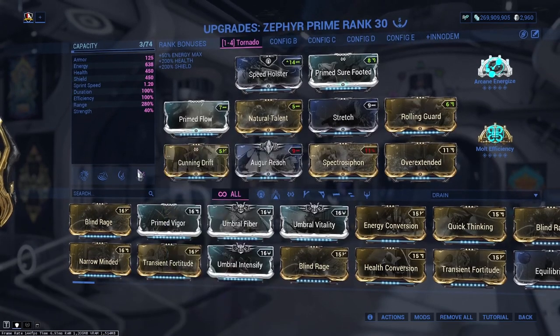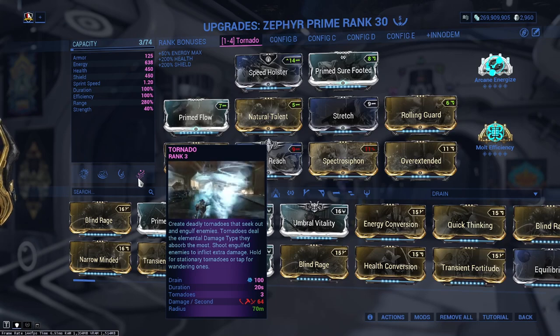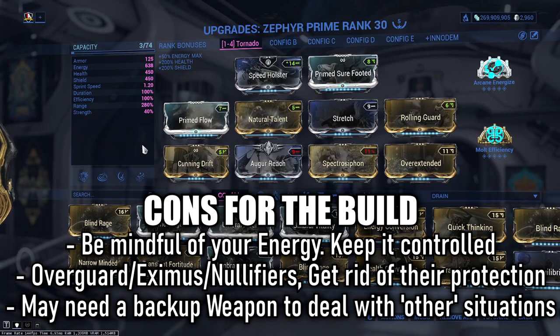We pull enemies in, cast tornadoes, shoot into them for a damage modifier, and nuke everything around us. It's very zone control oriented — you want bigger spaces. Missions like mobile defense, defense, interception, and survival are the kind of missions this build is made for.